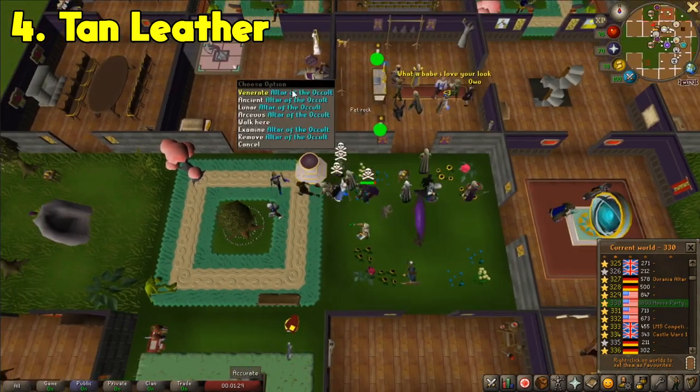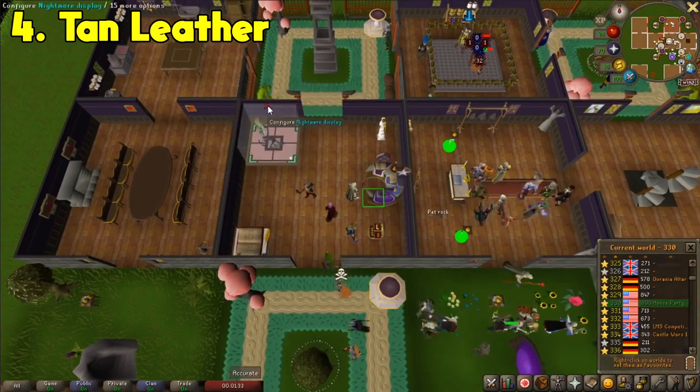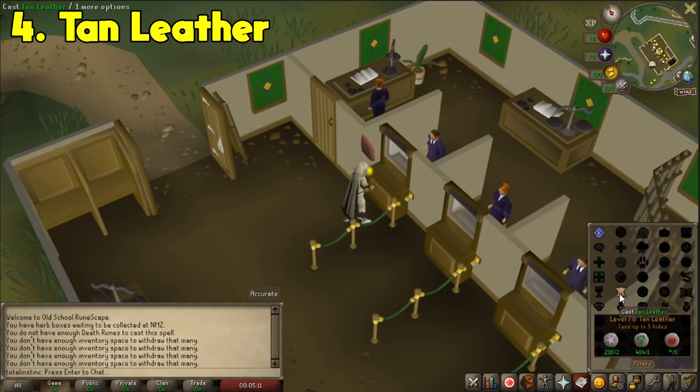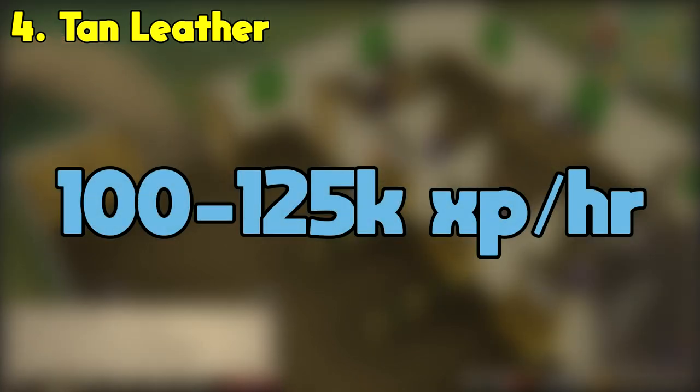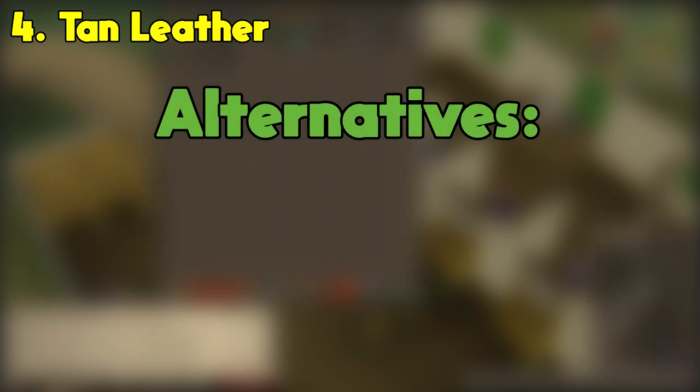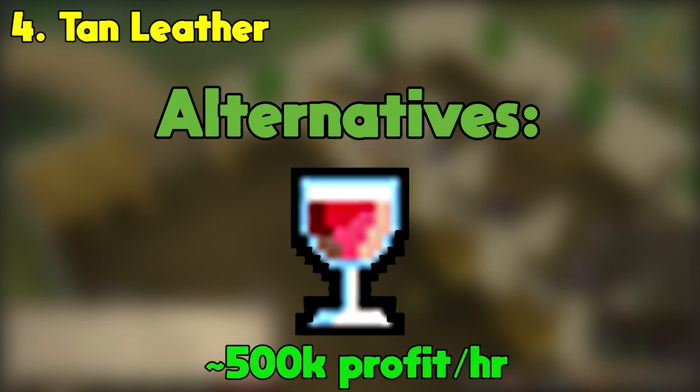The quickest way to change to the lunar spell book is just to go to someone's house in world 330 and pray at the altar. Just buy the hides you want to tan and chill at the bank until you run out of casts. You'll earn somewhere between 100 to 125k magic XP per hour depending on how many casts you get off. The only alternative I like using to tan leather is Super Glass Make. The spell also is on the lunar spell book, however it does not require the hard Fremennik Diaries, and only needs 77 magic instead of 78. Super Glass Make also trains your crafting levels, so it can be a good alternative for only a small GP cut.